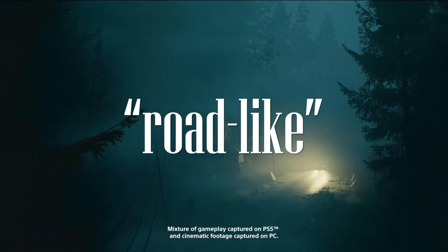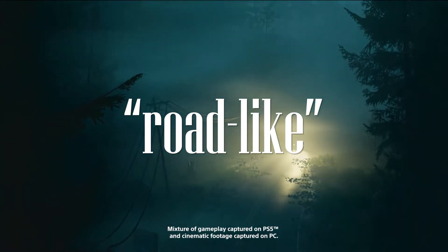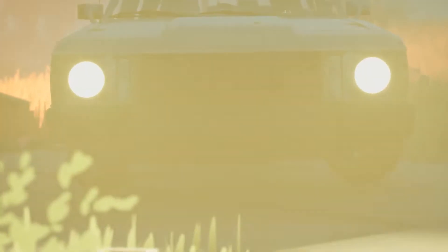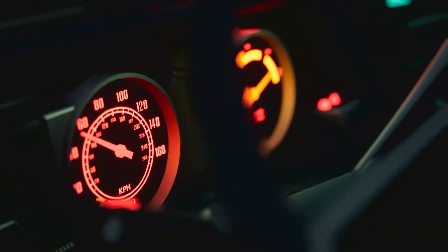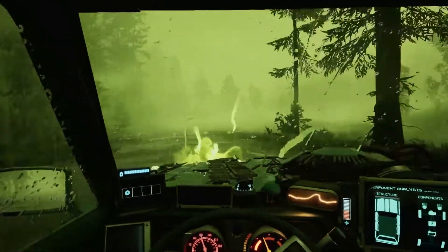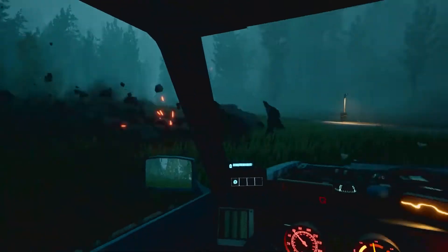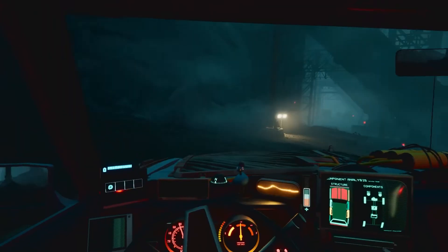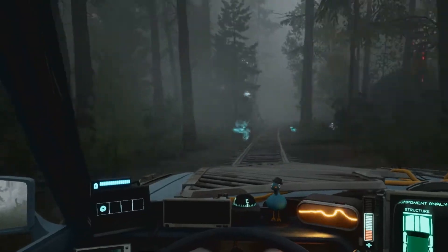This is a sci-fi survival game where your only friend is a beat-up station wagon. Make your way to the heart of the Olympic Exclusion Zone while navigating difficult terrain and mowing down strange mutant creatures. Each trip will present us with a set of unique challenges, and on top of driving through this dark and creepy forest, we'll have to actually get out of our car to look for resources. The land is constantly shifting around us, and these scenes actually remind me a bit of Control and how the shifting hallways made the building feel alive.